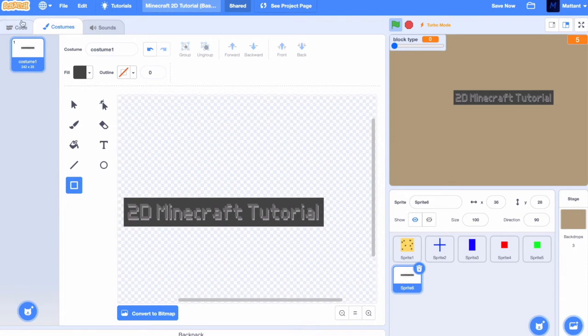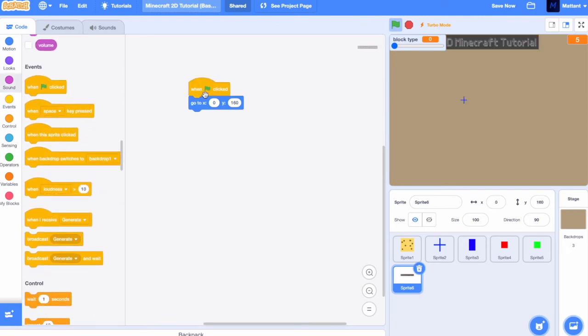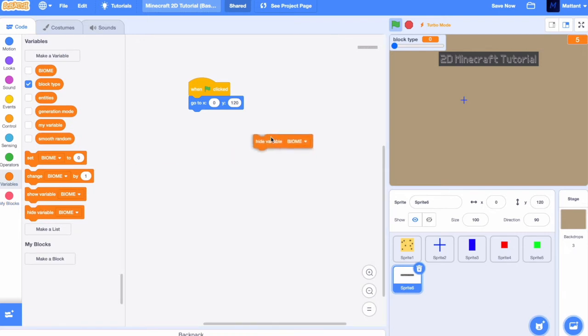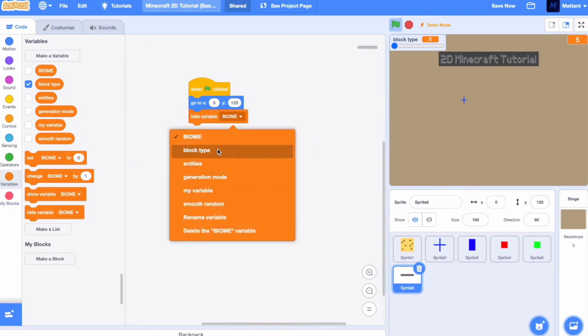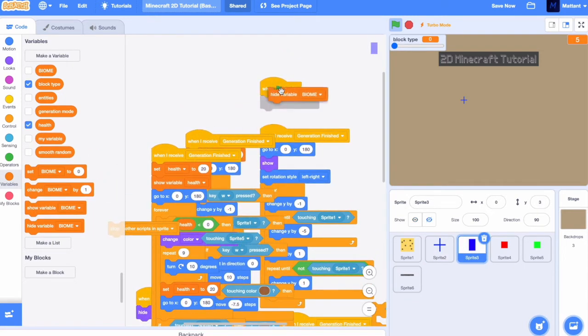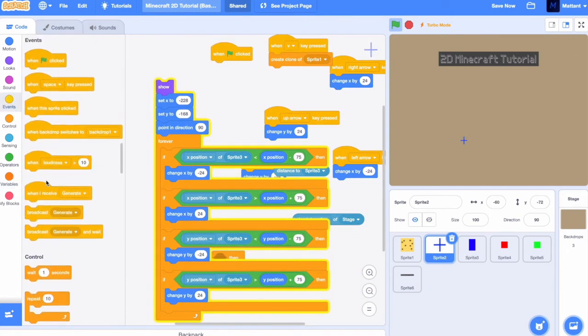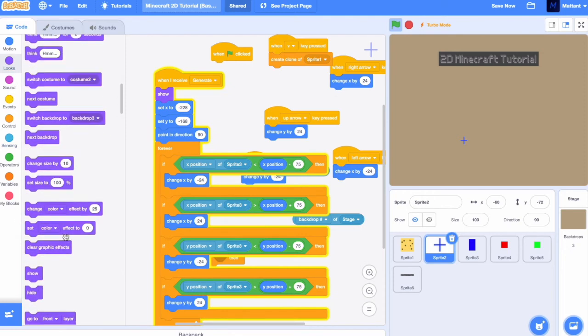We're going to set the Y position to 160 and the X position to 0. Let's just change that — I don't like it being that high up. Now we're just going to hide the block type and the health variable. And now you can see we've got that. We're going to make sure we only start this and generate it first, then hide it before that.